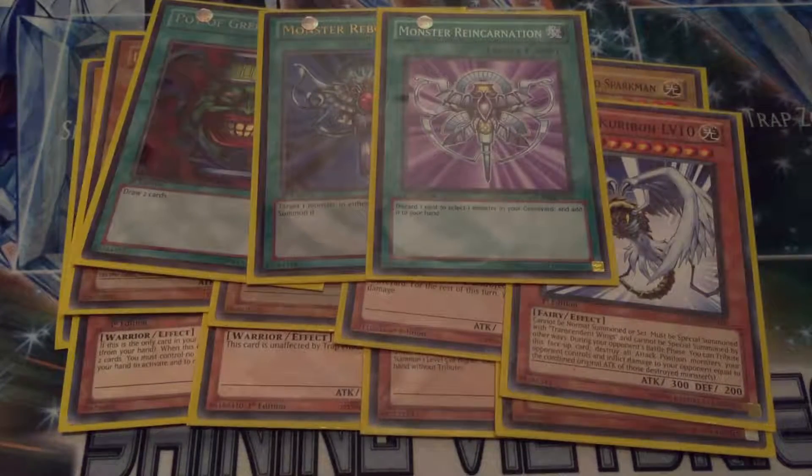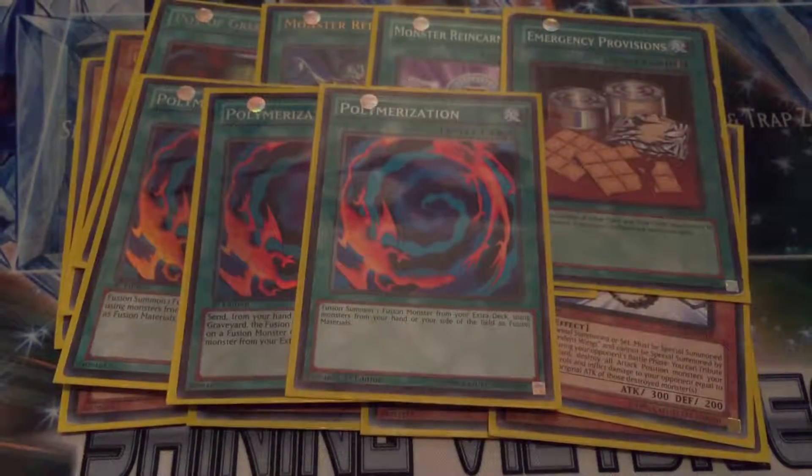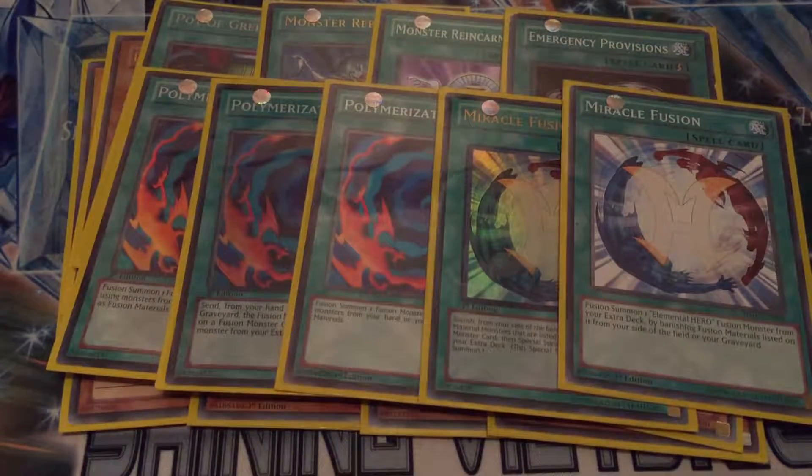Following that up we have one Monster Reincarnation and one Emergency Provisions. Now going on to the fusion spells, running three Polymerization. Now Jaden only ran two in his deck at one time, however I'm lacking cards like Fusion Gate, Fusion Sage, and Fusion Recovery - I don't have any of those three so I just chucked in a couple of cards here and there to round it up to 40. Then we have two Miracle Fusion - again Jaden only ran one, so to substitute for not having Fusion Recovery, just another one of those went in.